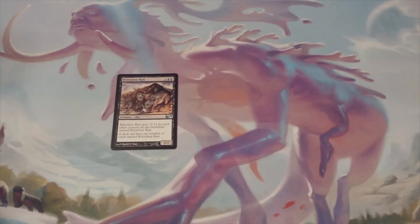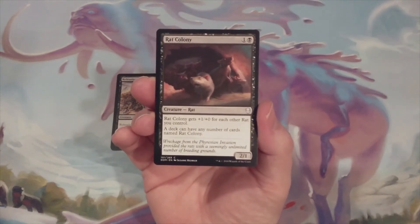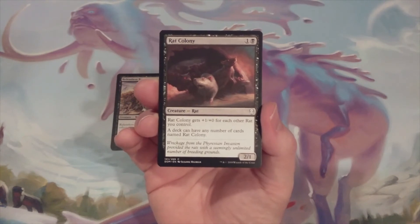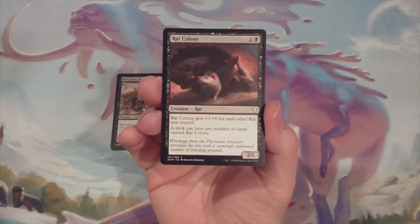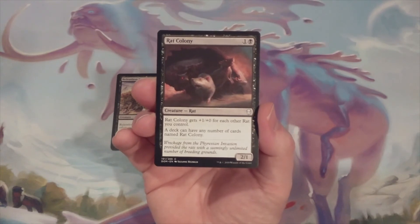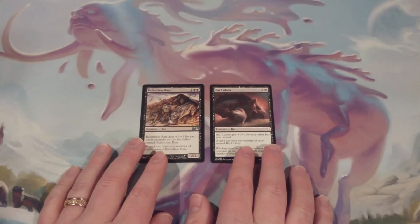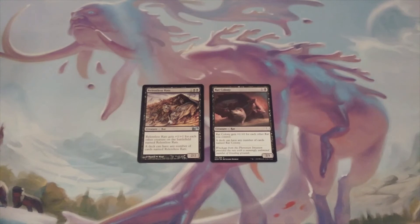Choice number two, coming from Dominaria, is Rat Colony — one and a single black mana, a 2/1 body. Rat Colony gets +1/+0 for each other rat we control. A deck can have any number of cards named Rat Colony. Those are the choices. They are different. The only thing they share is that they're both rats and we can have more than the minimum number of required creatures of each type.